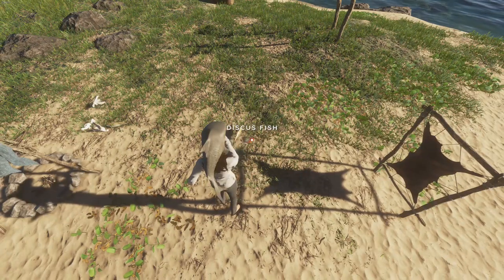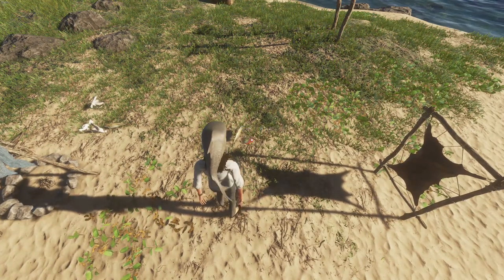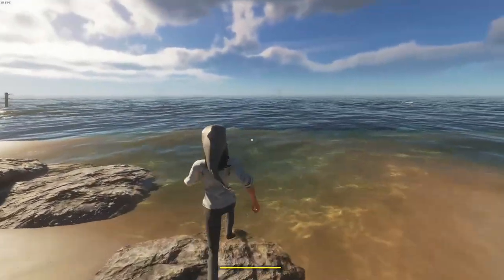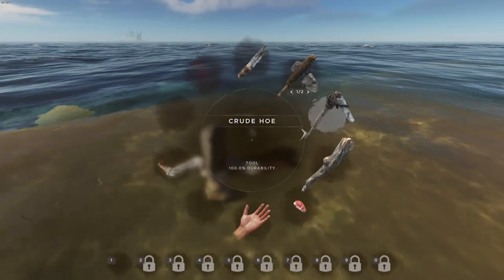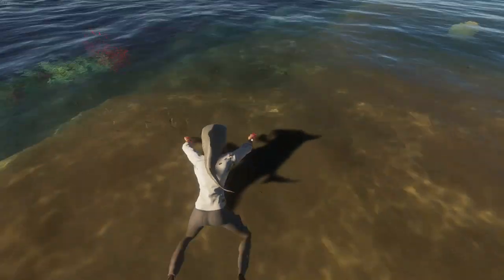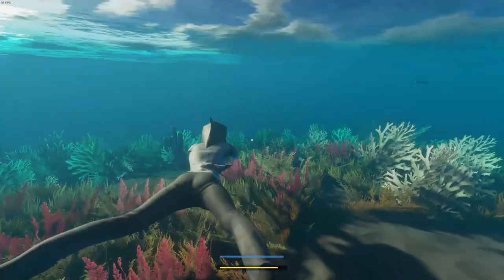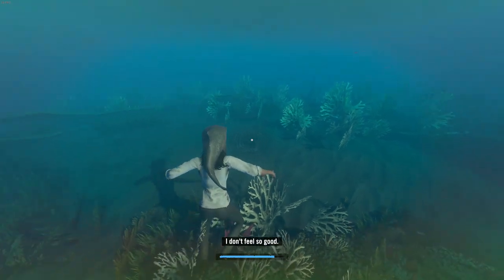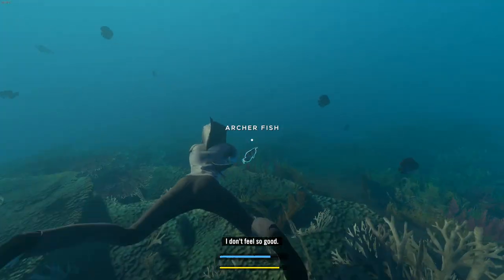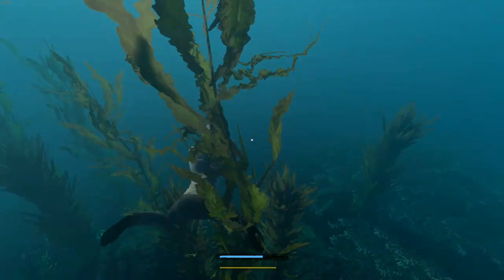In the medium depth we get discus fish, which give us one small meat. Cod give us one medium meat. If you put it in the shallows you're just going to get little sardines, which are basically nothing — you could collect those on your own anyway. So if you are going to use the fishing traps, I would definitely suggest putting them in the middle or on the edge of the reef.